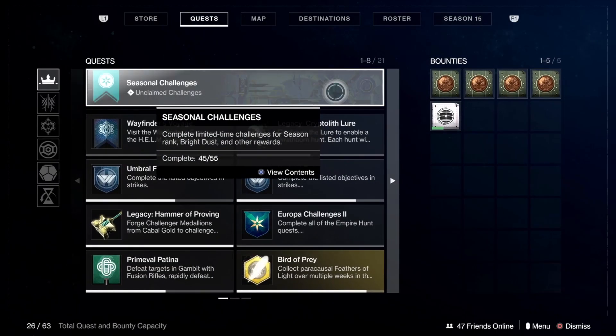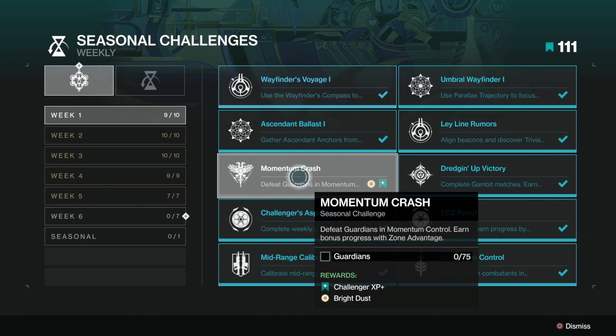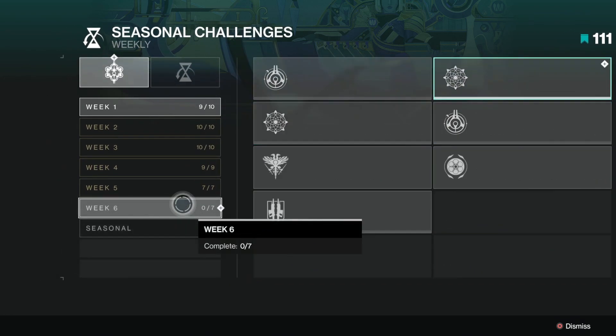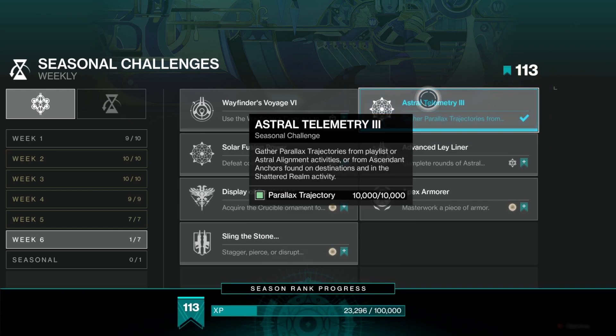This week we come to the new seasonal trials — we're at complete 45 of 55. As I said, I missed this one in the first week, so now I'm able to get this with this week's Crucible. If we go to Week 6, I've already completed one: gather parallax trajectories from playlists or astral alignment activities, or from ascendant anchors found on destinations and in the shattered realm activity. Let's claim that one already.